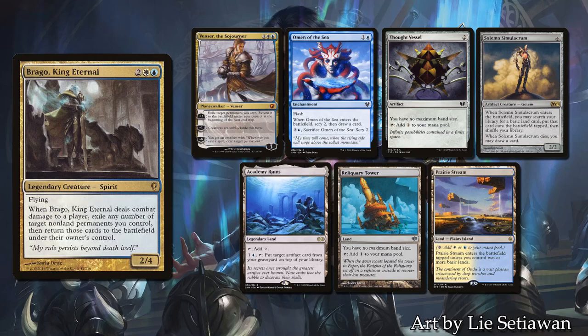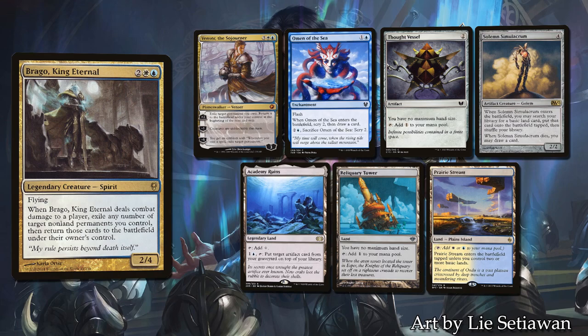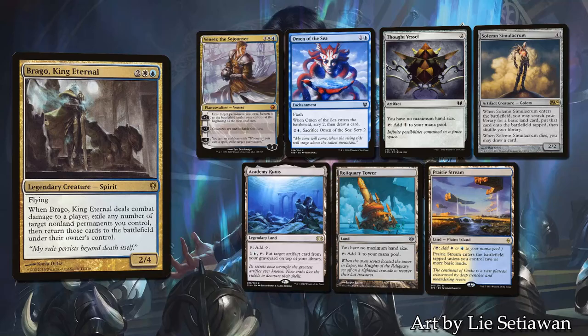Dr. Max's opening hand contains Venser the Sojourner, Omen of the Sea, Thought Vessel, Solemn Simulacrum, Academy Ruins, Reliquary Tower, and a Prairie Stream. It's an okay hand — 3 lands and 2 pieces of ramp — lacking a little bit in the color department, but the Solemn on 3 will fix that if everything goes well. Brago will bring draw and ramp every turn with the Solemn and Omen.